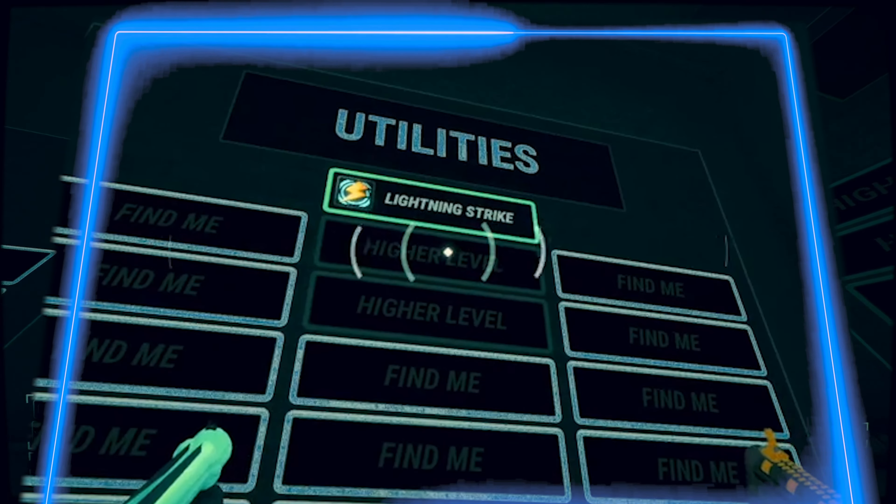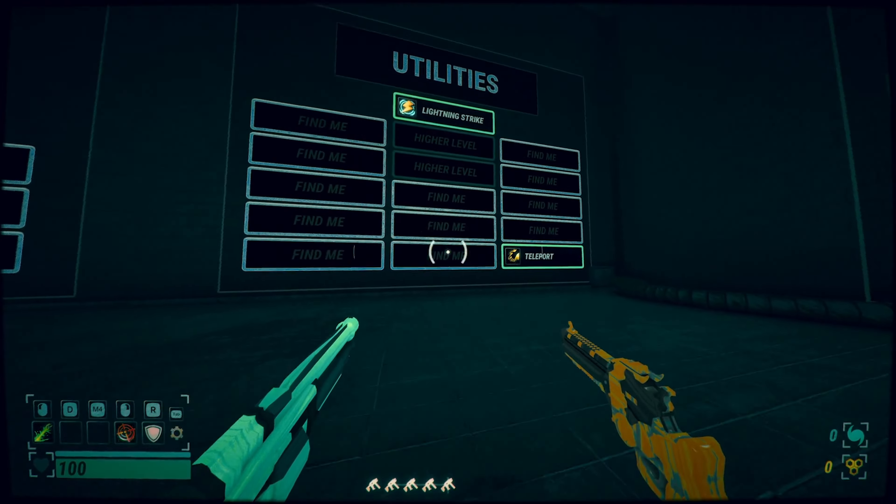Over here, we have the utilities section. This wall shows you all your abilities you've unlocked through each of your runs.